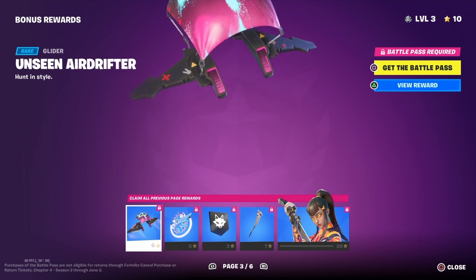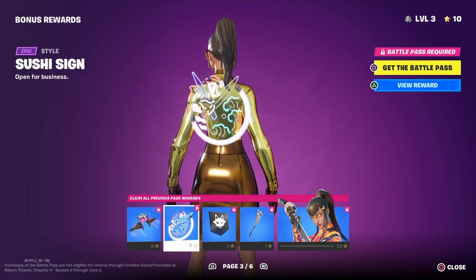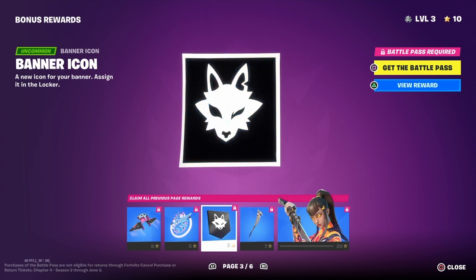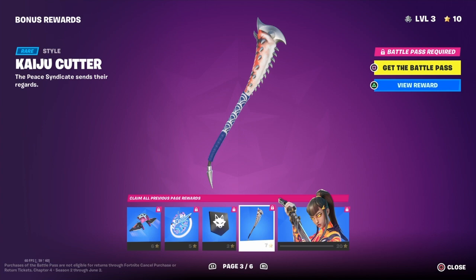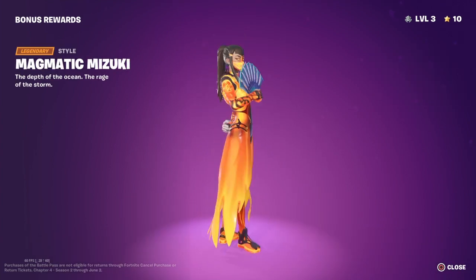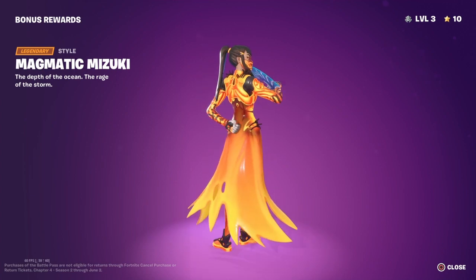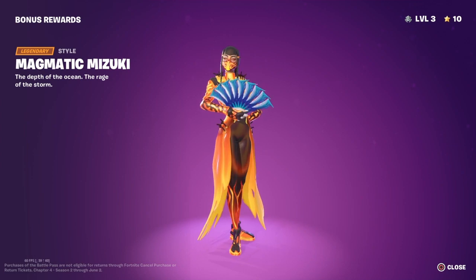Next, we've got a glider. We've got a back bling again. An emoticon. We've got to speed run this with the video goal. We've got another style for the pickaxe. Then we've got another skin — oh, she's lava. That looks sick.